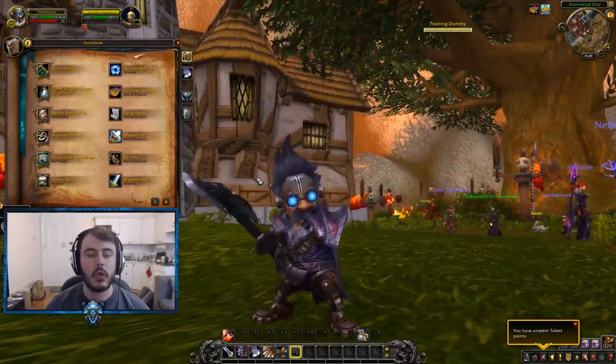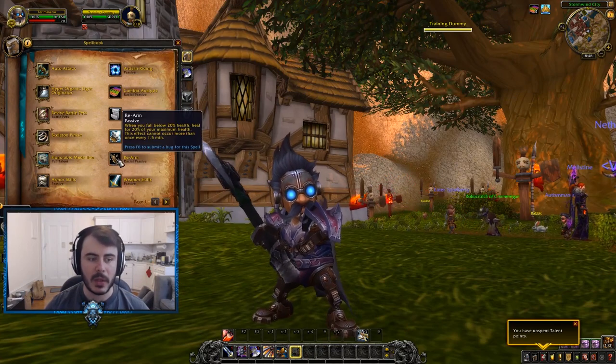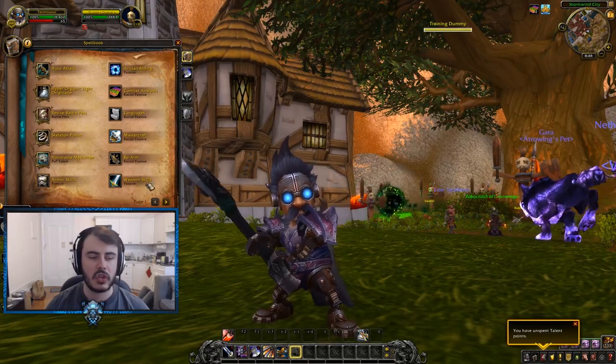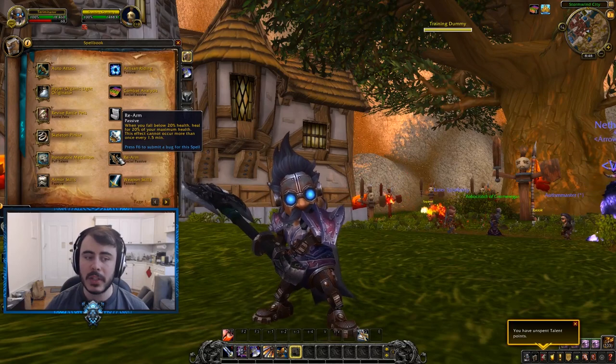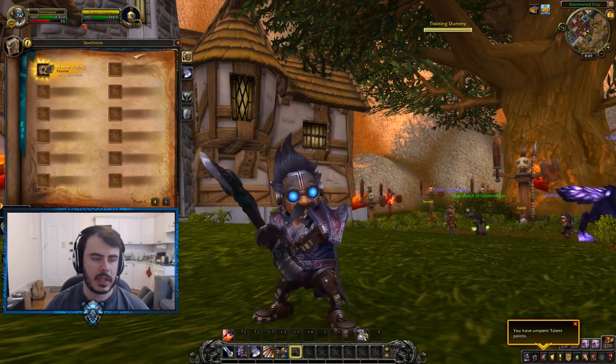That might be really strong on classes like mage or something where getting that low is super scary anyway. This could also double with safeguard — that actually seems pretty strong for PVP. And it could also save you in PVE. 20% of your max health — when you go down to 20, you go up to 40. That's pretty cool. And that's about it.